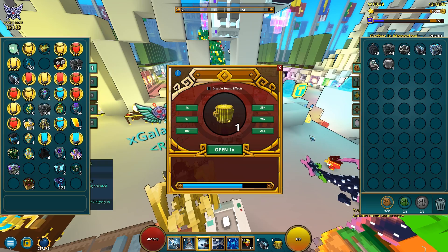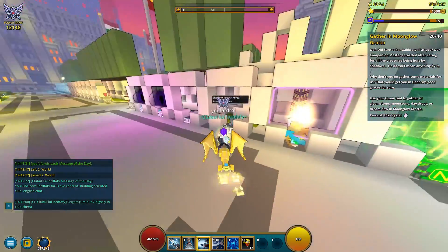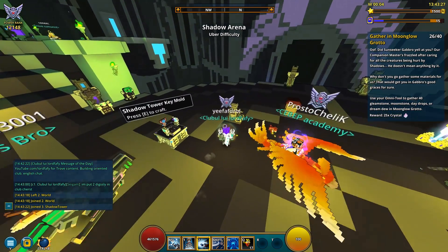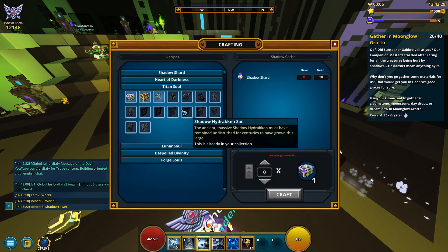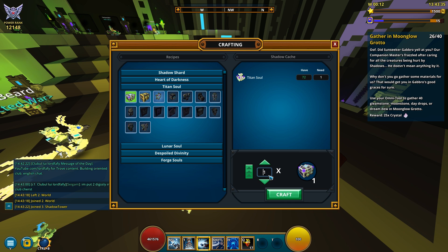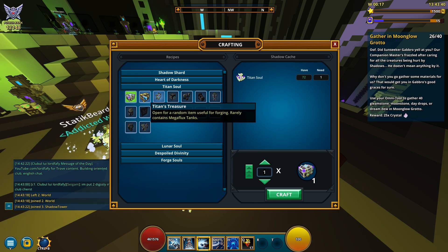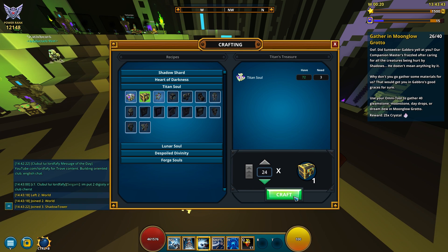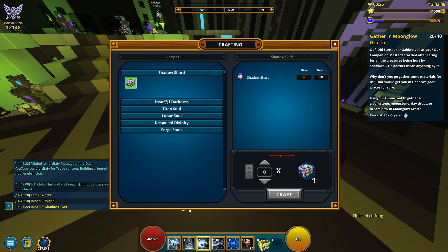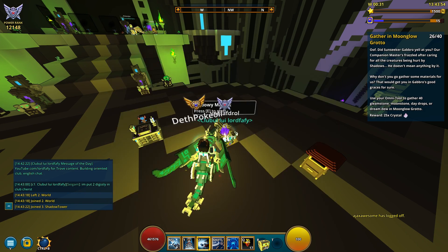I want to go pay the Shadow Tower lobby a visit and sell all the stuff I can get from the Shadowy Market. You're gonna see how I make my flux. I was so ready to craft Shadow Caches instead of Titan Treasures — that would have been such a mistake. I'll craft 24 of these, I think that's all I can do.